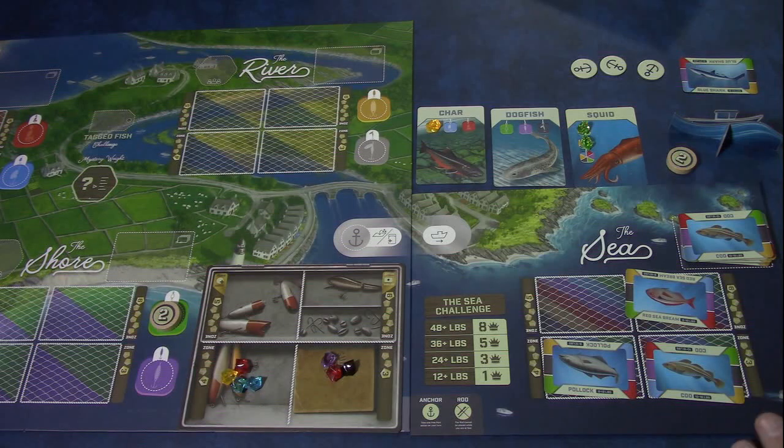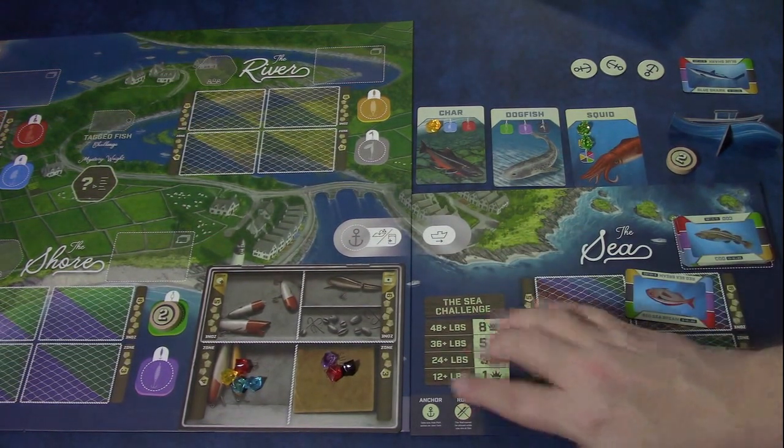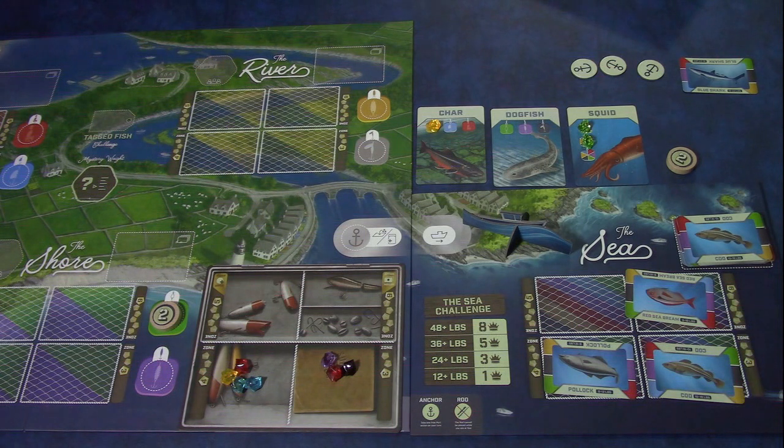So that's pretty much it. You get the board, the new cards, a new way to score points, some new bonus tokens, a new master angler, and the little boats for use at sea. That's all it adds to the base game. It adds a nice bit of strategy without making the game any more complex. I'll talk more about that in my final thoughts.